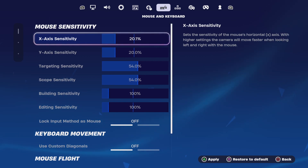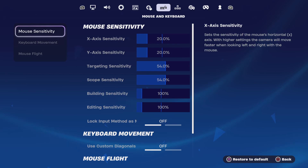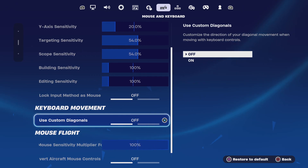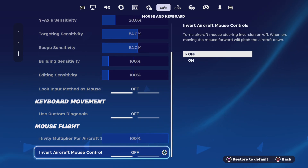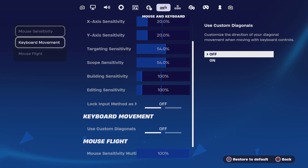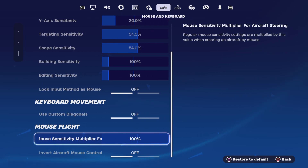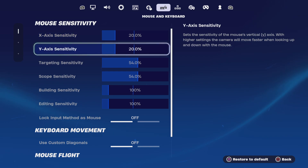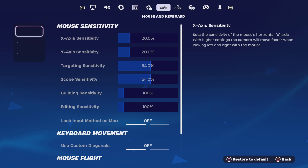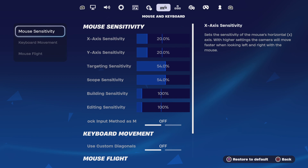Press up and down, you have 20, then press apply, then press circle to go back. There you've got keyboard movement. You can restart the defaults by pressing square and circle. Then do the same on here if you've altered any of this — it's just as simple as that.